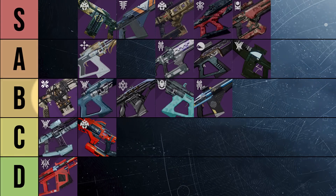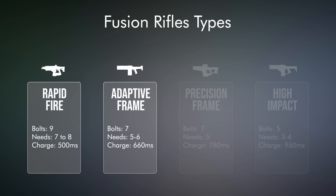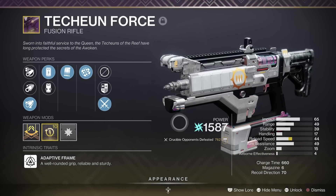You'll notice this is just below where I ranked Dream Breaker, and this is intentional. Even with Dream Breaker's frustrating perk lineup changes, I wanted to show how a bottom-of-the-line adaptive frame is still better than a basic precision frame. Adaptives are great right now, outplaying everything but rapid fire frames while maintaining good to outright disgusting range for competing with precisions and high impacts. The perfect segue into the next fusion: my favorite fusion rifle in all of Destiny 2 — Techeun Force, the adaptive frame arc Fusion Rifle from the Last Wish raid.